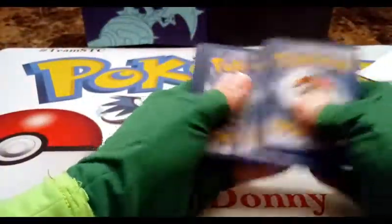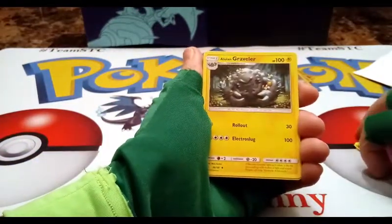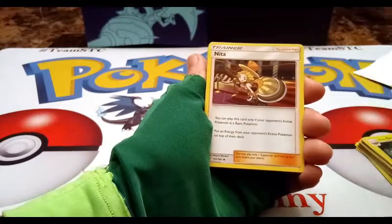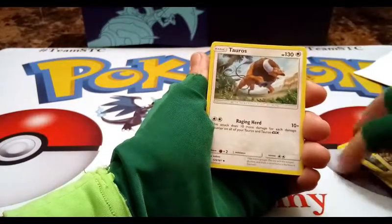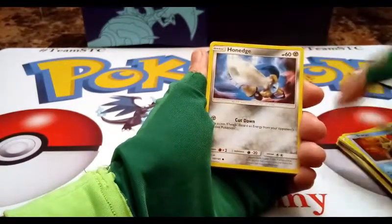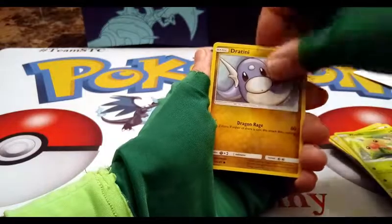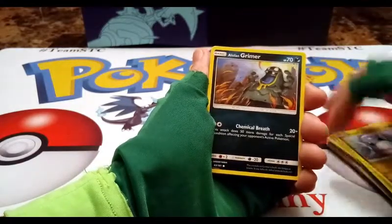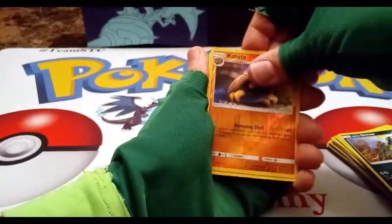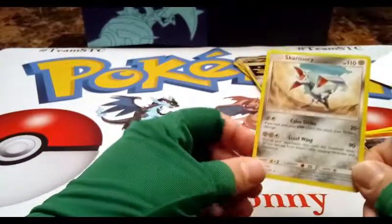Last pack in this opening — four to the front! Psychic energy, Alolan Graveler, Nita trainer, Tauros, Honedge, another Weedle, Scyther, Alolan Grimer reverse, Kabutops — which is uncommon. And in the rare slot we got a Skarmory, non-holo rare, but Skarmory is a cool card to get.